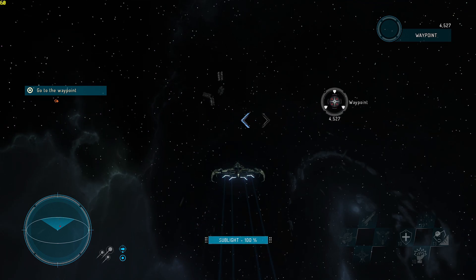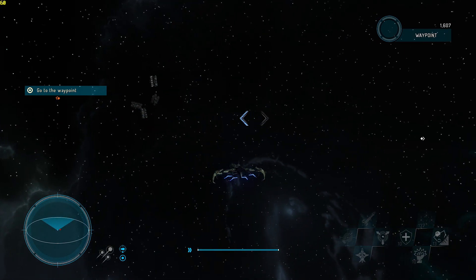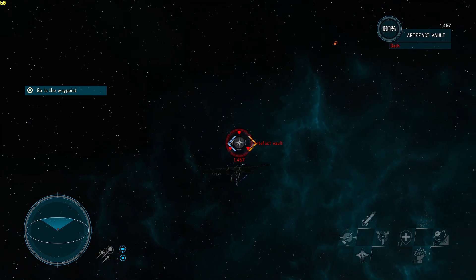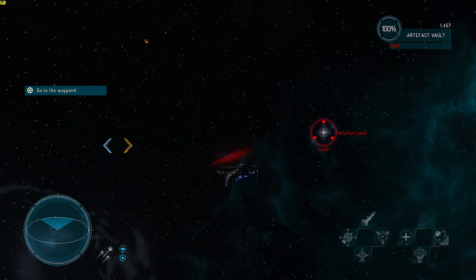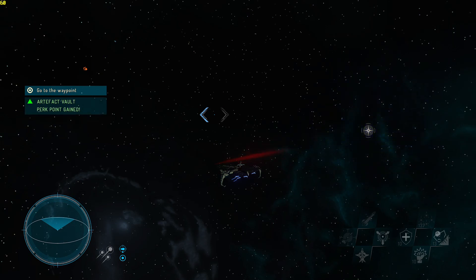So here's the thing — we've got a whole bunch of freight over there we can get. How you set these off is you scan them: scanning object and pray nothing pops up. Boom — we gained a perk point!